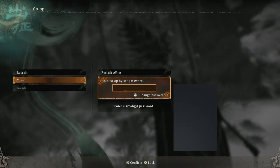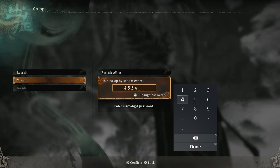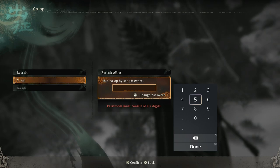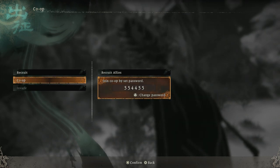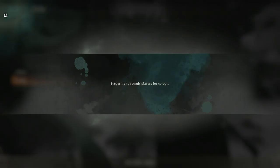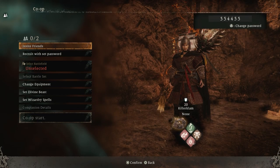If you want to join with your friends, go to co-op and set a password — it does have to be five characters long. It doesn't matter too much though, because once you make the lobby by going to Recruit Allies, you can just invite friends directly, or your friends can join via your password.